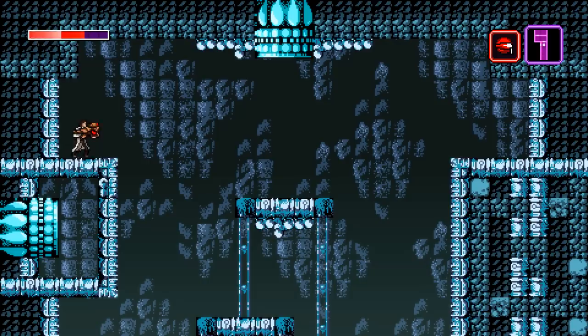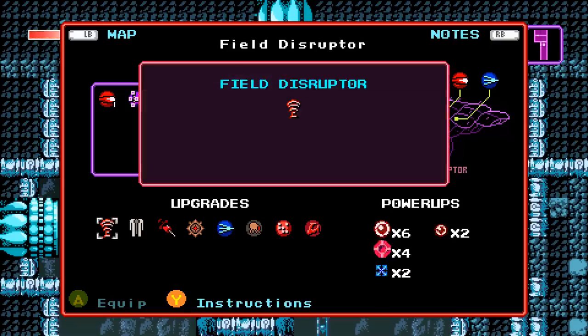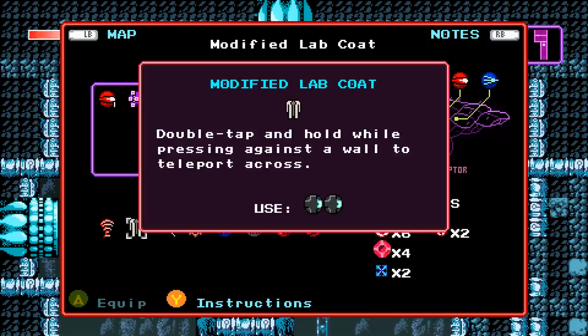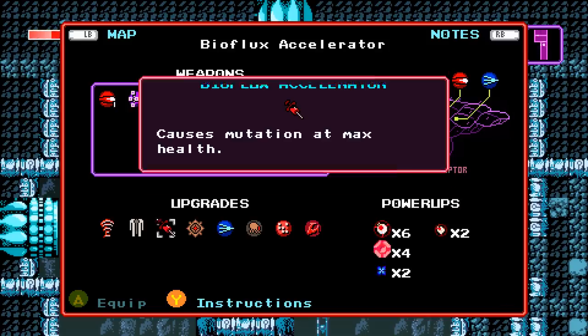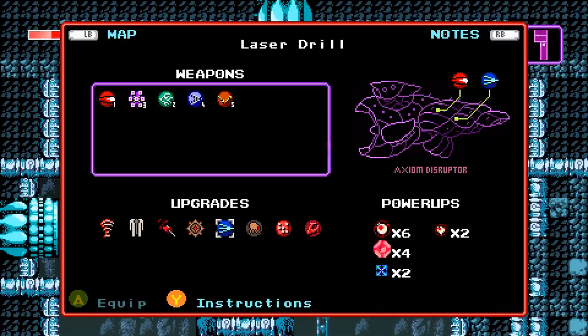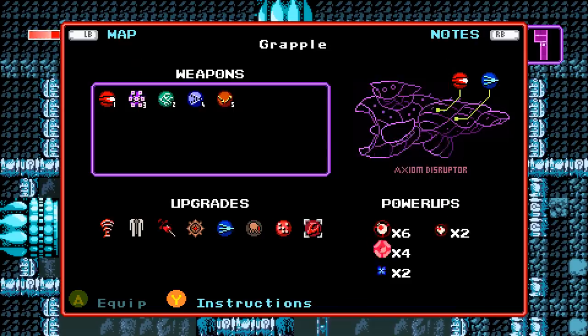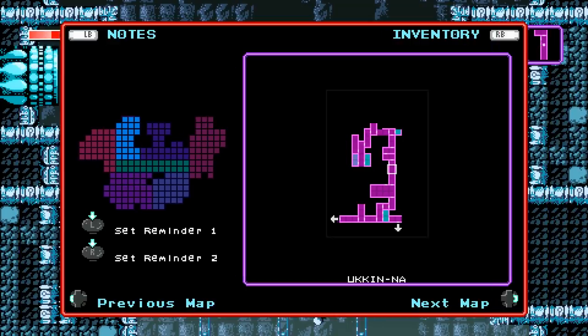Let me check my inventory. Field disruptor — that's the jumping ability. Lab coat: double tap and hold while pressing against a wall to teleport across. So I can teleport across gaps. I forgot about it, but it only works in reverse for that section. Bioflux accelerator, mutation at max health, drone: launch, laser, drill, remote drone. Address disruptor — that's the hack gun — and grapple. So I can warp through walls, but not that wall.